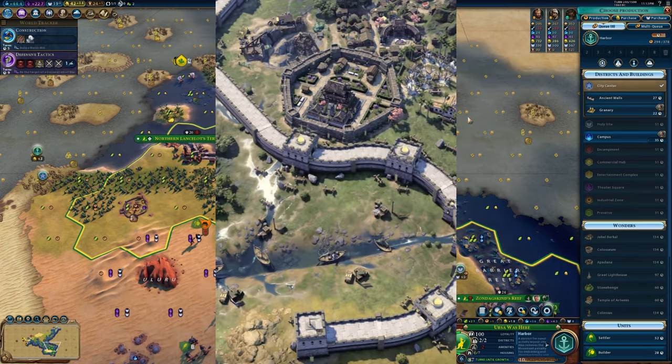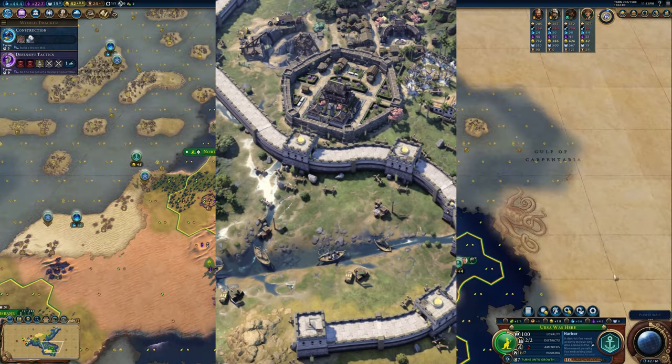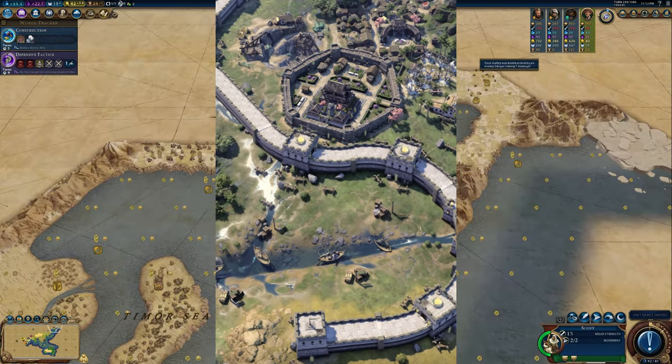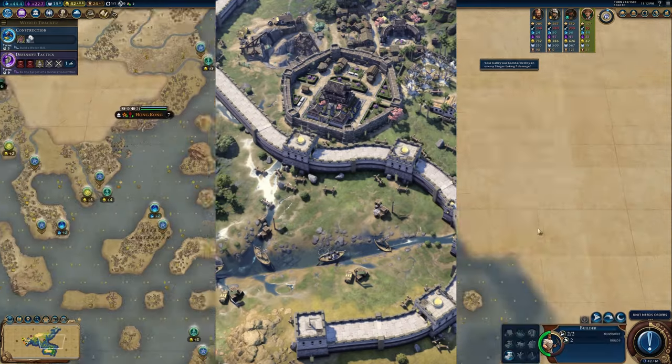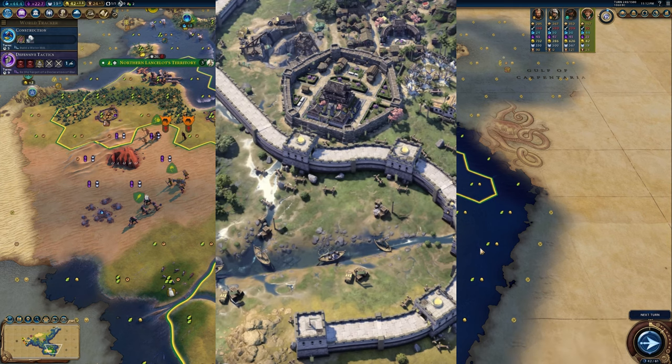The Great Wall is back, which is absolutely fantastic. One of the best changes from Civ 5 to Civ 6 was how they handled the Great Wall, making an improvement that you could build around your empire as you please. It makes for some truly massive Great Walls — love to see that. This could be China's unique improvement in Civ 7, and I'd be just as happy.